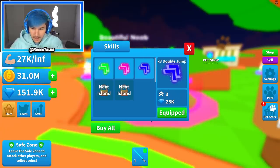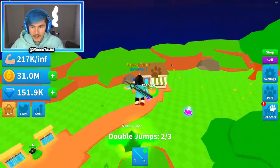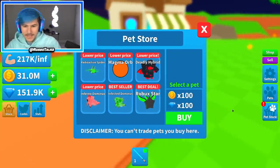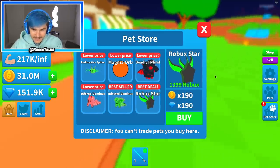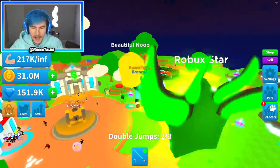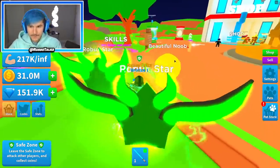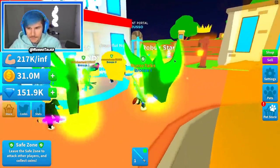I have all the double jump multipliers, so all I need to do is jump to the next island. But first let's check out the pet store. This is where you can get insane pets, and of course I already have the best one — the Robux Star. Should I buy a second one? Screw it — I just want to get the best Saber possible and it's only going to happen if I have the best pets. You can even upgrade them to make them bronze — that's pretty sick. So Atlantis, Volcano, and Winter are the three areas we have to unlock.